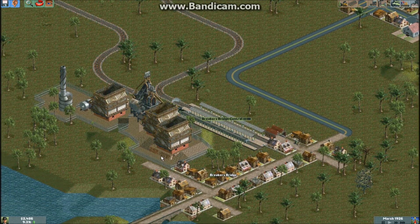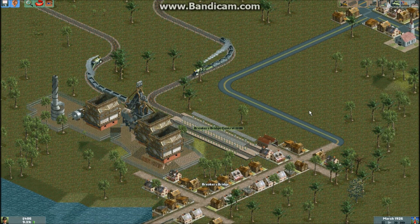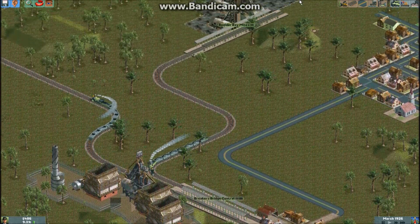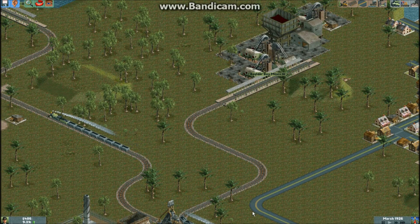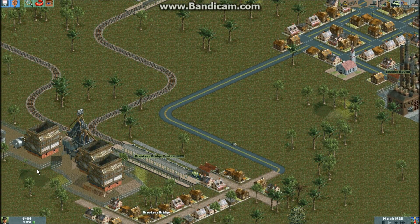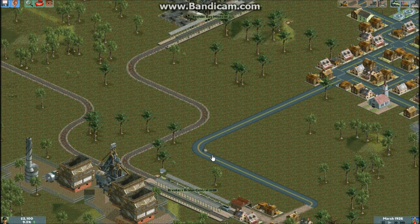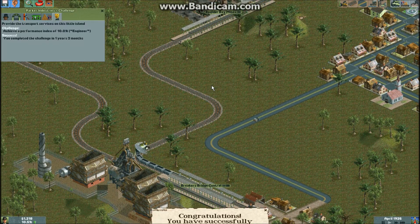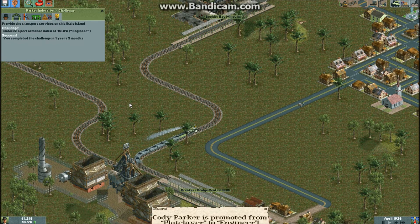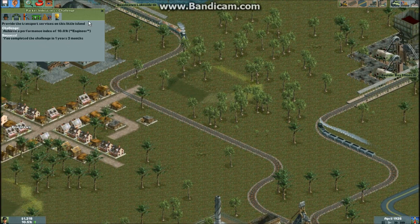Wow, we almost have the gold, might as well wait. Let's start selling back some of our loan, because we have a lot. We have $55,000 in loan. This is basically how you get the gold: you just build two trains from these two, and then you just build a little truck that goes to the factory over here. That's pretty simple. Trains make a ton of profit - that just went up $1,614. With trucks it's $40 per time. Completed the challenge in one year and three months. So yeah, that's it.